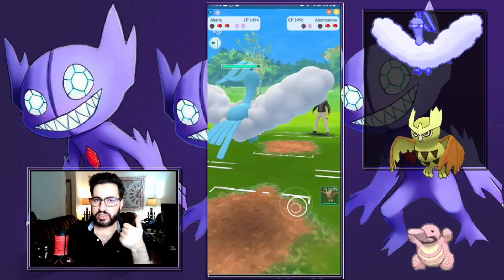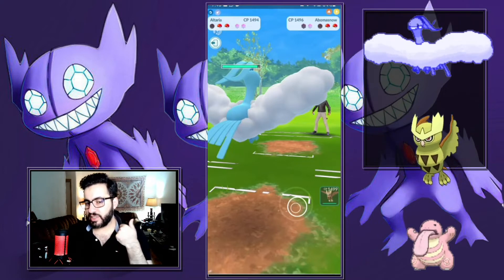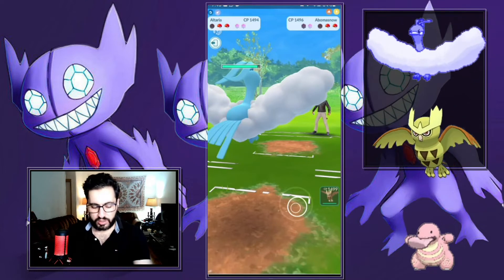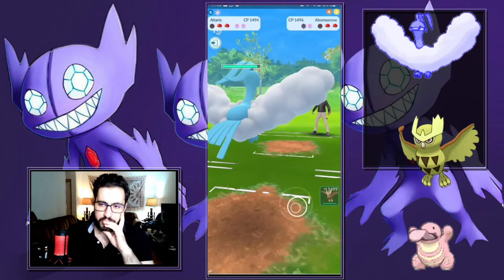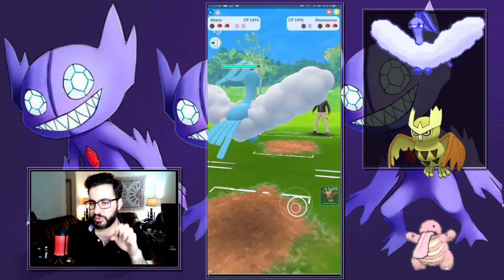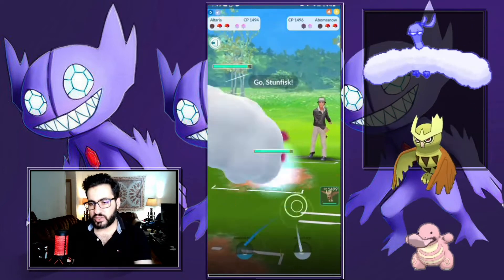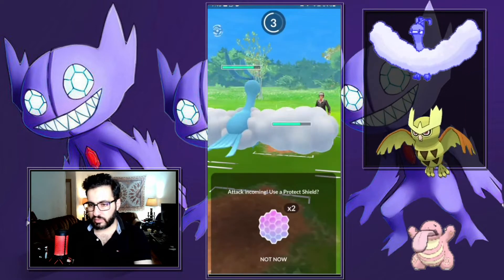Stunfisk beats Altaria in the 1-shield if they shield Dragon Pulse. Which means I'm telling my opponent they can win if they bring the Stunfisk — and people are always hesitant to reveal their third Pokemon. I'm giving them a hint, which is my only answer. They see Altaria and bring in Stunfisk. It's a Discharge — I don't shield.